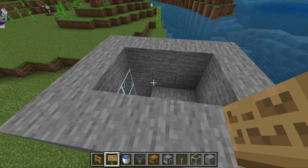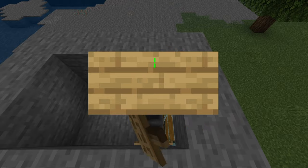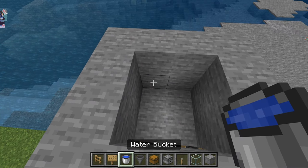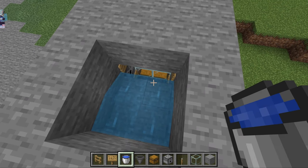Now what we're going to do is continue with the signs — place a sign over here and a sign over here as well. We'll get our solid blocks, place two of those over here, grab our water bucket and place one over here and one down over here so the water should be flowing in front over there.